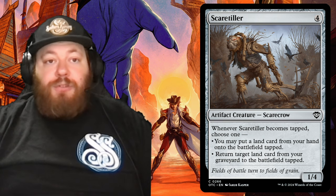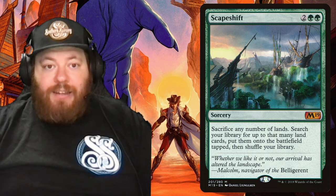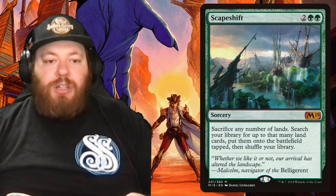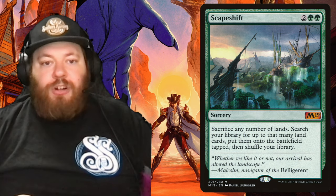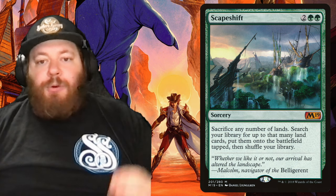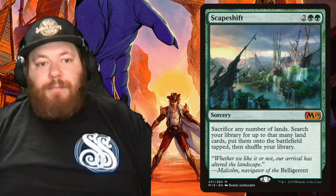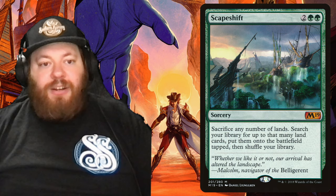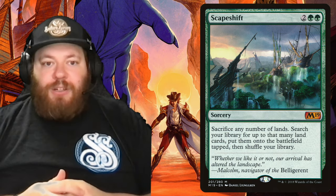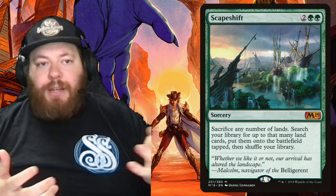Moving to sorceries, we have Scapeshift — one of the more expensive adds, but just too good. It's two and a green: sacrifice any number of lands, then search your library for up to that many land cards and put them onto the battlefield tapped, then shuffle. As far as payoffs go, there's no greater payoff — you get equal amounts of lands-entering-the-graveyard triggers and landfall triggers just for paying four mana. Sacrifice 10 lands, get 10 lands — 10 triggers there, 10 triggers there. It hovers around $15, which isn't astronomical, but is hefty for a budget build.